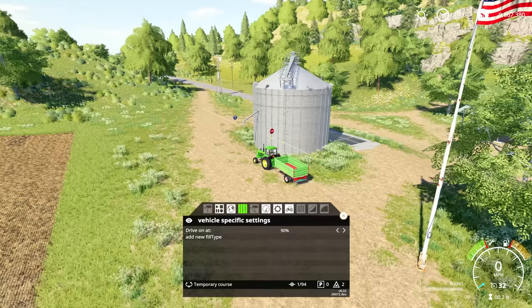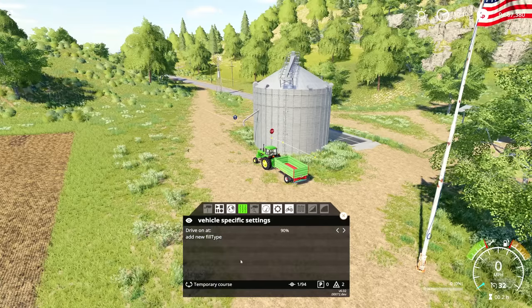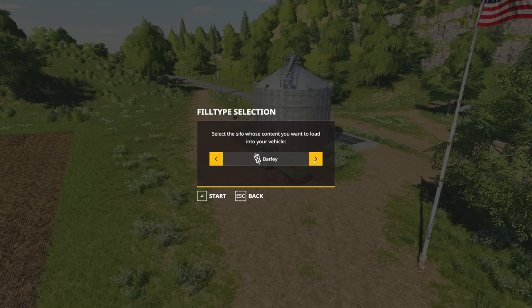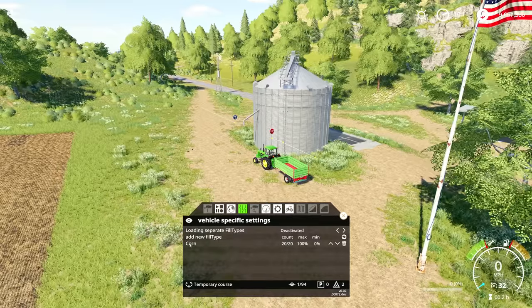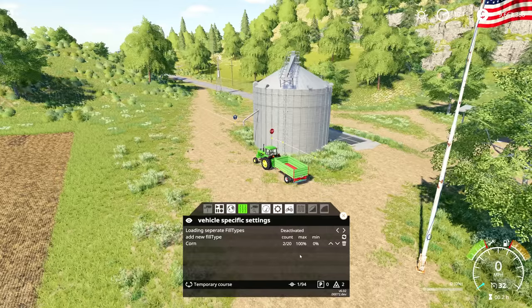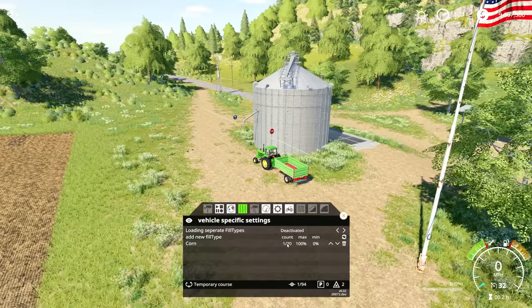That works well when you're doing a course by a field, but we're doing a course where we want to actually transport grain. We need to specify what kind of grain we're going to transport, so we add a new fill type. If you mouse over 'add new fill type' you can set what kind of grain you want to haul. We're going to start with corn since I have a lot in this silo. Once you do that, corn shows up and the count is how many times to run the course — how many trailer fulls. It maxes out at 20, and we'll set it to two for demonstration.